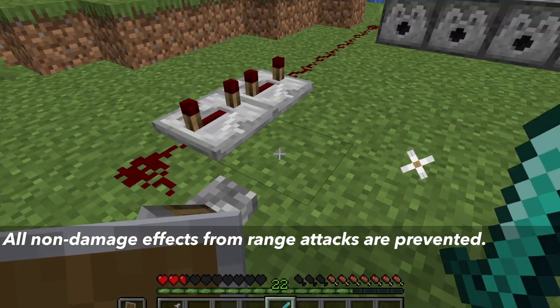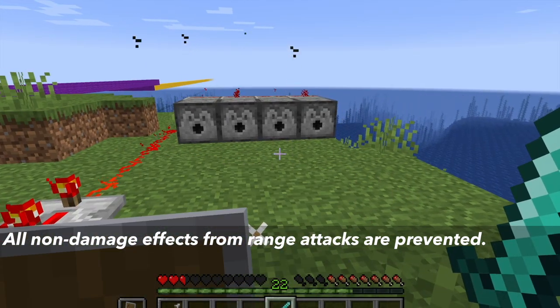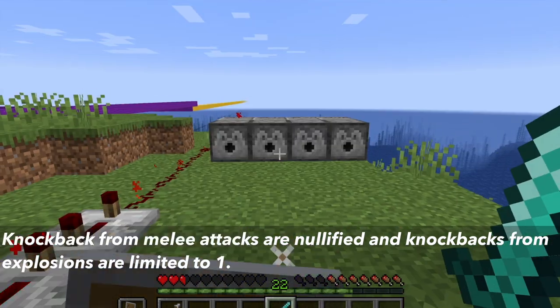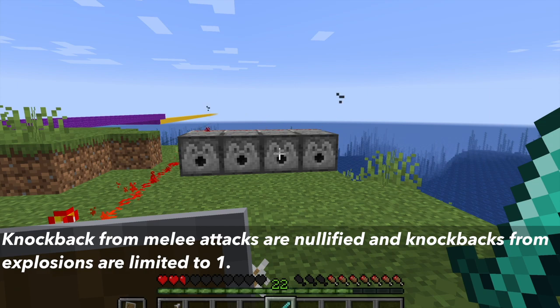Examples would be bows with the flame enchantment or arrows tipped with poison. Also, knockbacks from melee attacks are nullified and knockbacks from explosions are reduced to one.